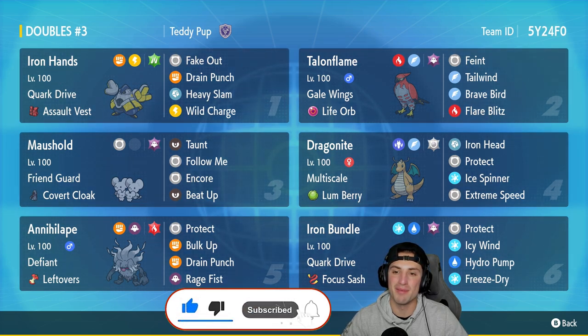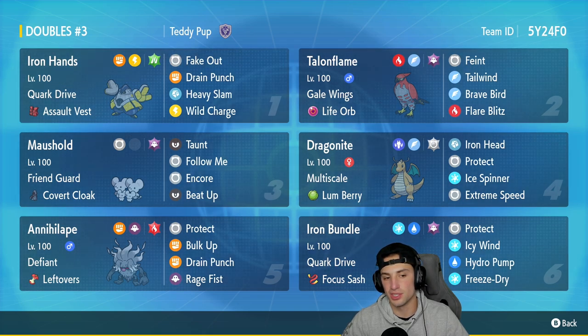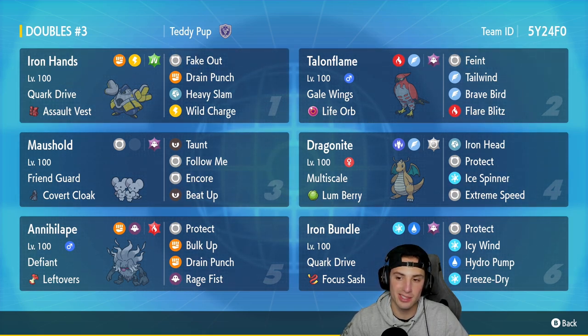This team was brought to me by That's-a-Plus-One and his community — huge shoutout. I'll be leaving a link in the description to his channel so you can grab the PokéPaste. The team features strong Pokemon like Iron Hands, Dragonite, Iron Bundle, and the dreaded Annihilate and Mousehole combo, all paired up with Gale Wings Talonflame for a nice strong squad.